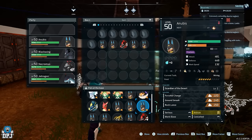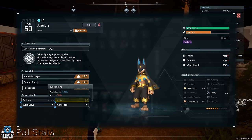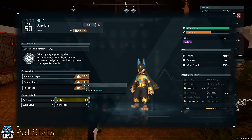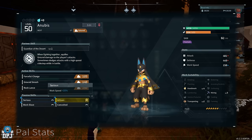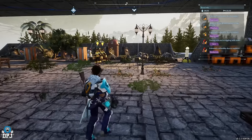So let's start — first up we have a base working pal named Anubis, quite possibly the best base working pal in the game. The passives you want are: Serious, Artisan, Conceited, and Workslave. These are the four best work rate passives if you take Lucky out of the equation.